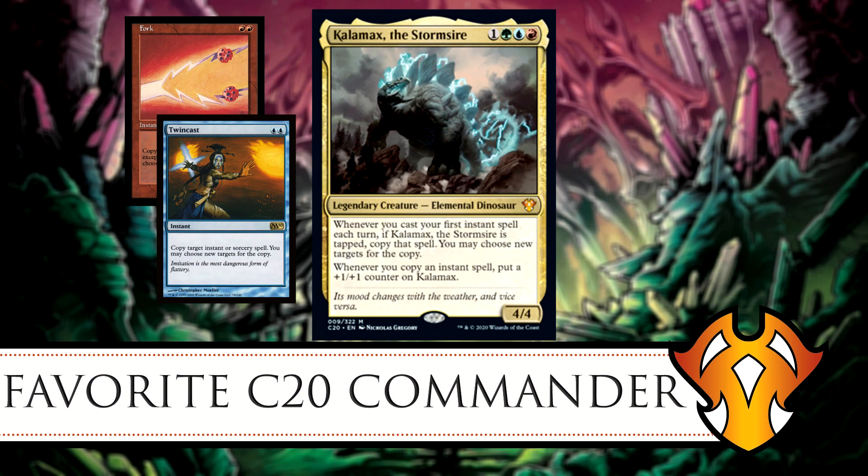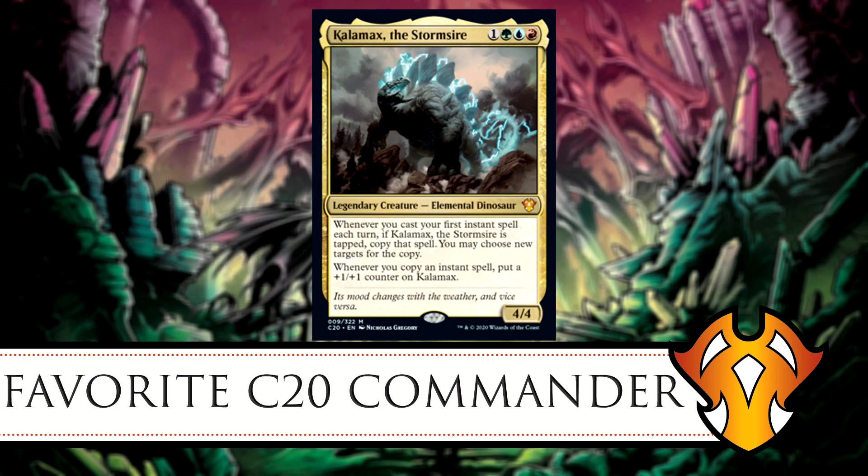For this deck you'd want to run a copy spell type deck with cards like Twinning Staff — we'll get to that. His other ability: whenever you copy an instant spell, you put a +1/+1 counter on Calamax. This is really good because anyone who runs copy spells knows that an ability like this means you could end up getting infinite counters if you just keep copying.